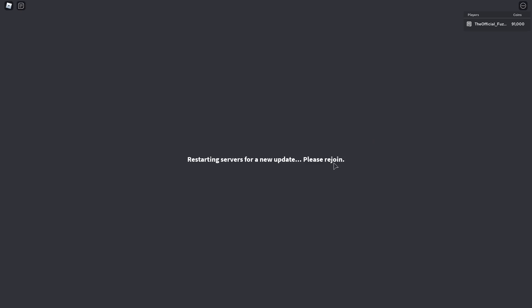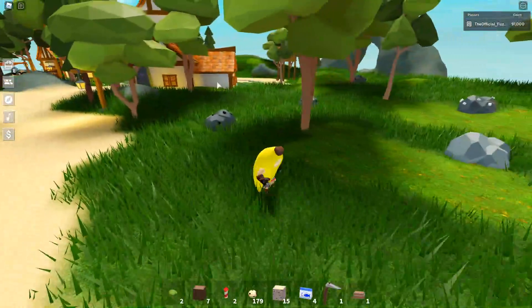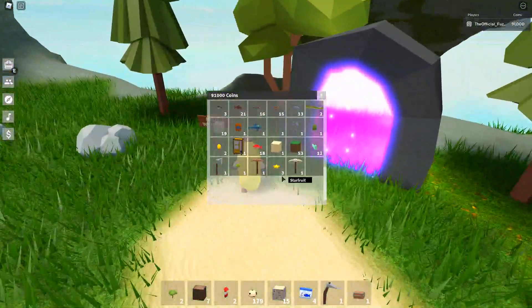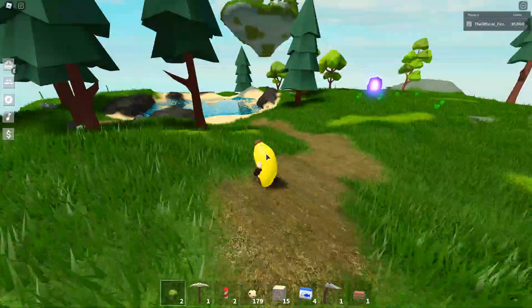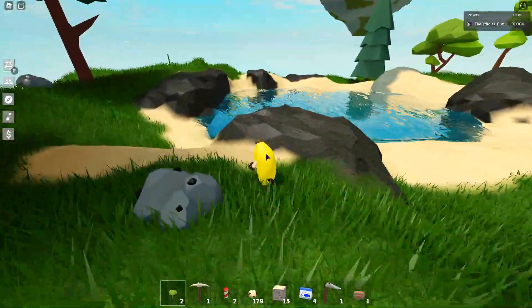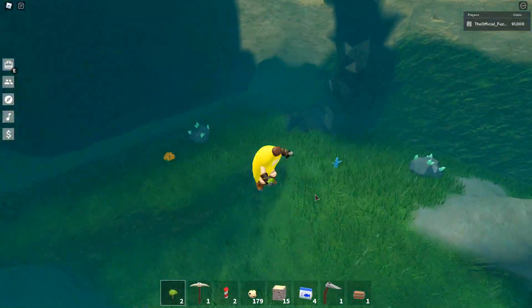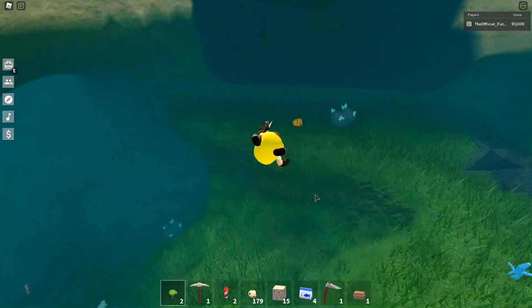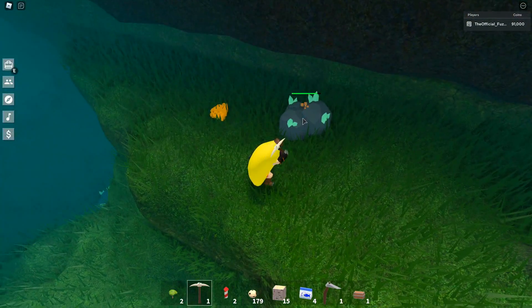There are actually two locations where you can mine these things. There's one at the spawn area, and then there's a much bigger one if you make your way over to a portal — you do need a weapon to go through. Once you go through it gets quite easy. Not only can you mine the shards over here, but you can also get bamboo, which is a brand new thing. You can see how many more shards spawn here — there's a much better spawn rate.